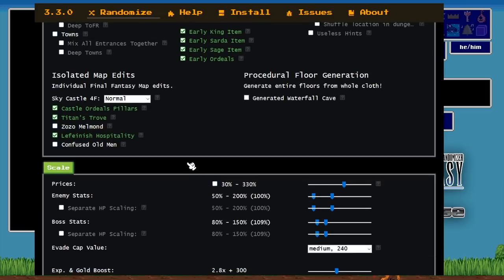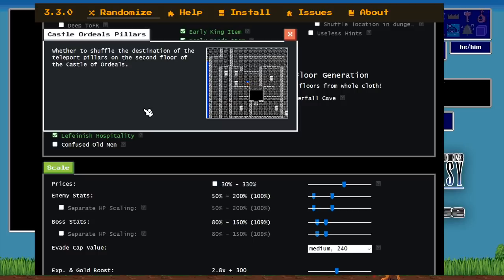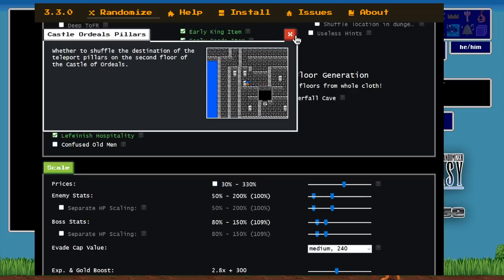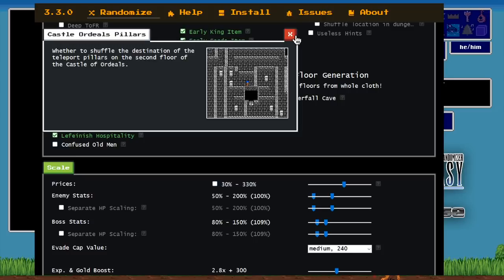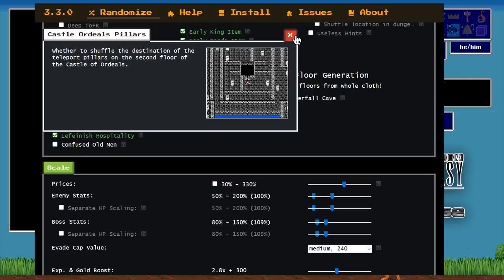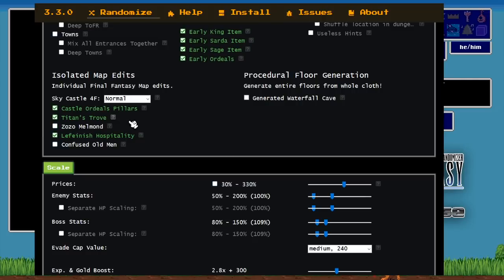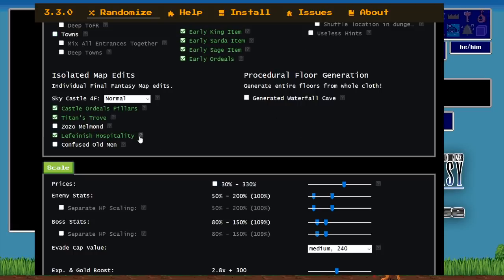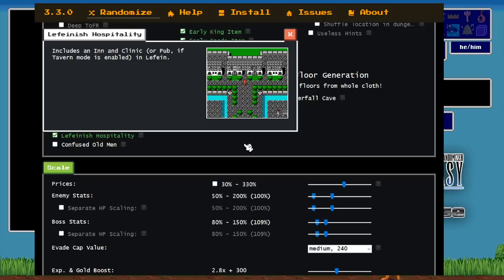Castle Ordeal pillars are shuffled — you no longer always go into the southernmost pillar. It's randomized, so you could be the unfortunate soul who has to go into that fourth pillar way on the far west side and get warped back multiple times choosing wrong. Titan's Trove has the Titan moved toward the middle of the room so that if you get the airship early, you can't just go in through the back door — you need the Ruby to access those four treasure chests. Lufenia also now has an inn and a clinic.